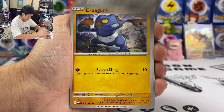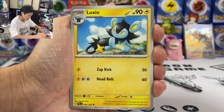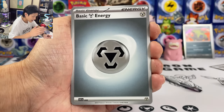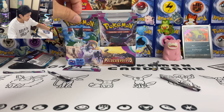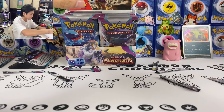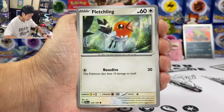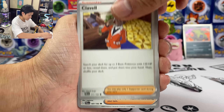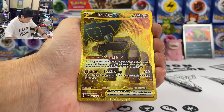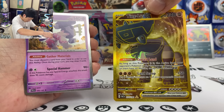Bramblin, Quofant, Cetoddle, Zephyr, Pyroar again — Luxray was always after Pyroar. Oh, Tyranitar — I need that TG card. We got Snom, Fletchling, Varoom, Girafarig, and we got a gold! Wow — what is wrong with the texture of the gold cards, it's so weird. Tinglu EX.